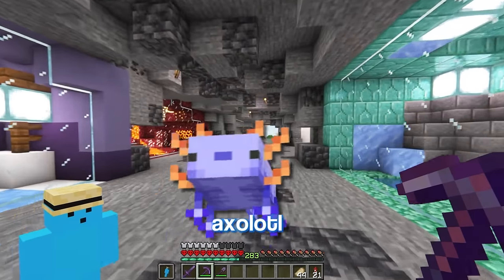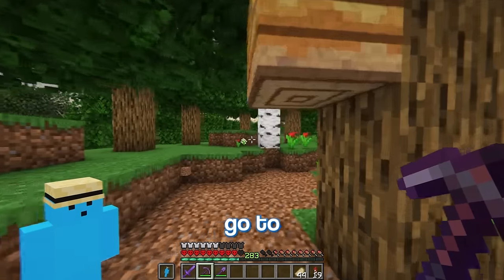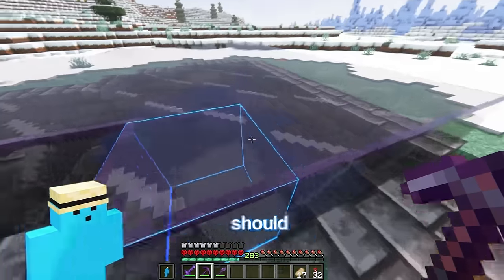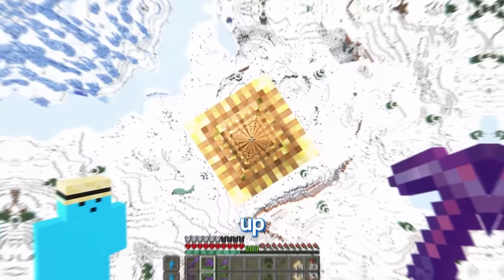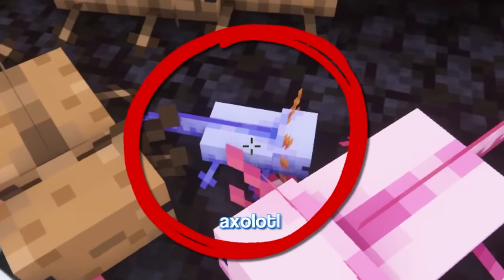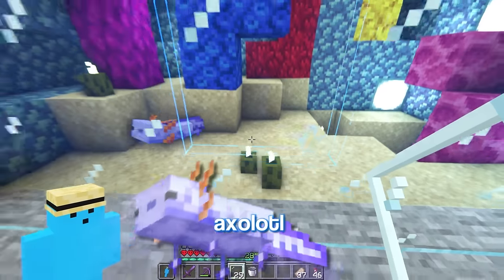Next is the blue axolotl, and they're illegal because they don't exist in the real world. I'm not going to get these guys the normal way — I'm going to farm them. To do that, I'll go to when they were first released and build something like this. The axolotl should spawn here and then chase after the drowned and go into a nether portal down there. Now I've just got to AFK up here for a little while. Oh my god, yeah, there's a blue axolotl. Now we can build a cage for him. And there we go, there's the blue axolotl trapped.